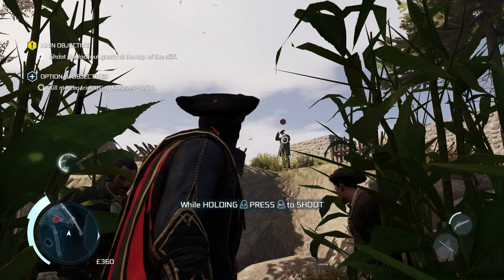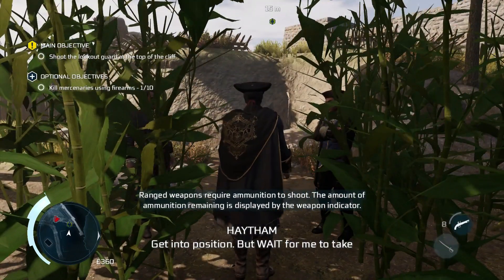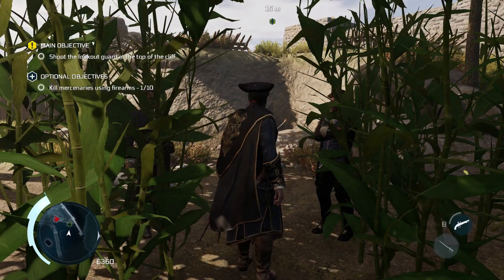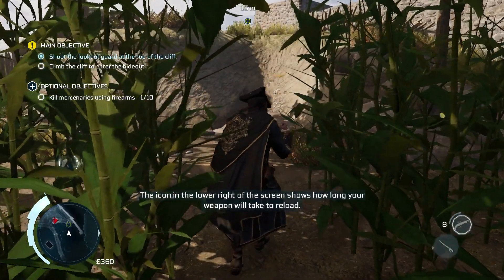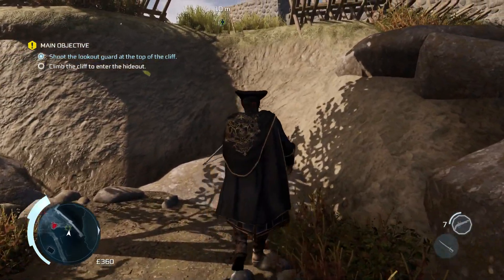This mission essentially serves as a tutorial for firearms, so you will be using them often. In fact, three of the 10 kills can't be missed as you're forced to do them. Then, right near the end, there are six guys on rooftops that you'll have to shoot, so you'll only have to get one more during normal combat.